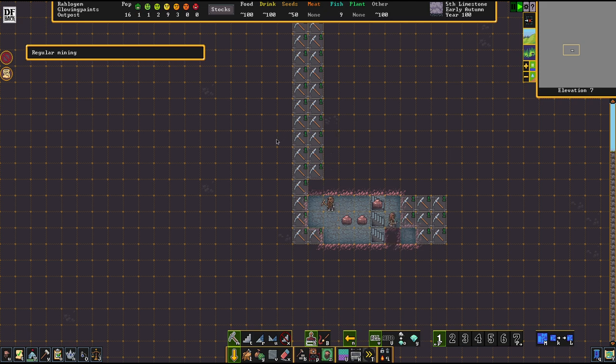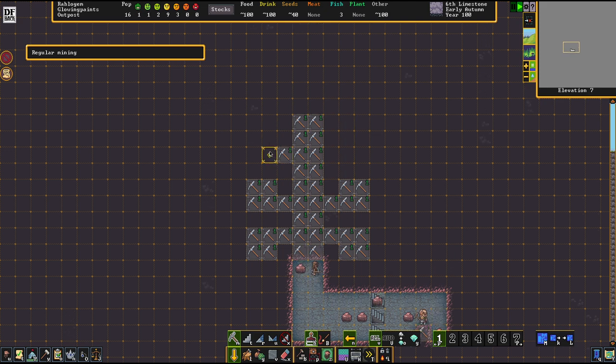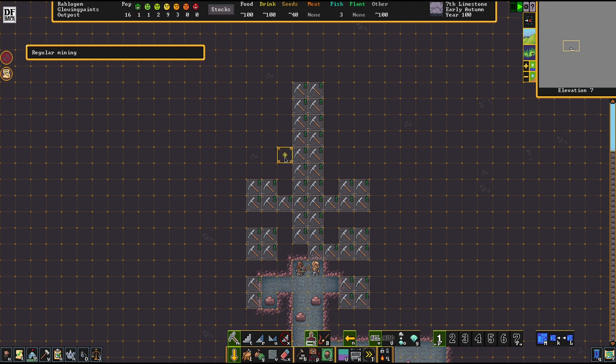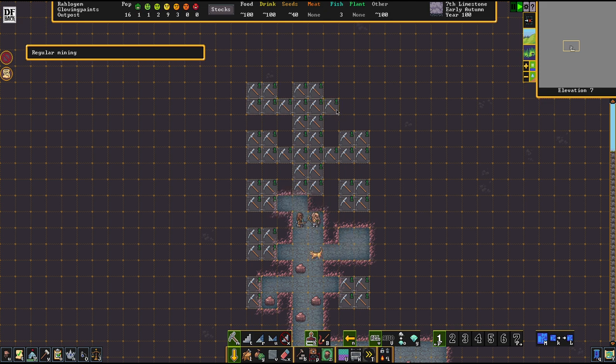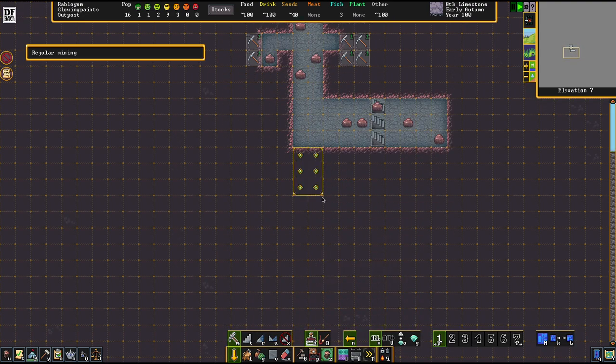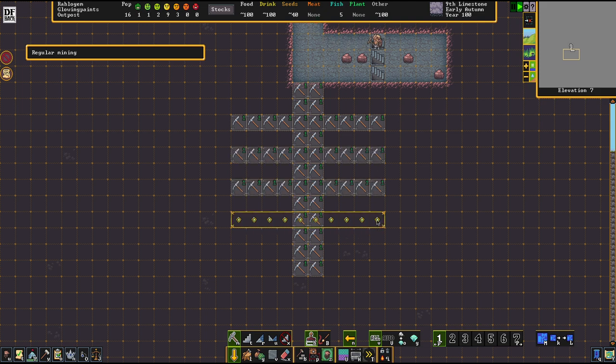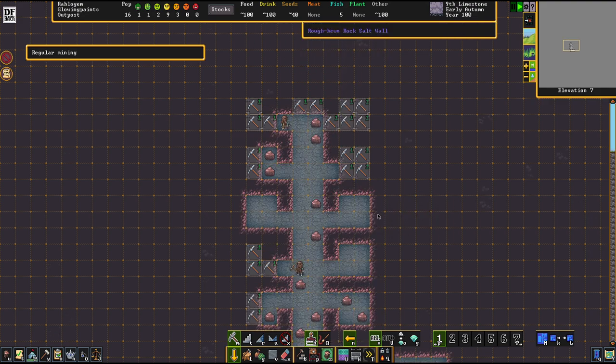I'm going for a two-by-two layout that I personally like. I'll probably do a couple of other layouts in the course of this series — it's really your own business how you want to do it. Space in this game is nigh limitless, so you don't need to be stingy with how you dig your apartments. You could give every dwarf a huge apartment if you'd like; your fortress will just grow larger accordingly.